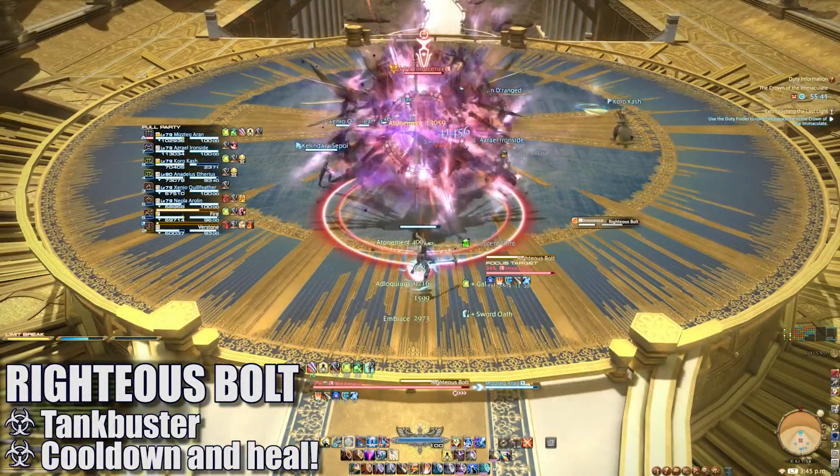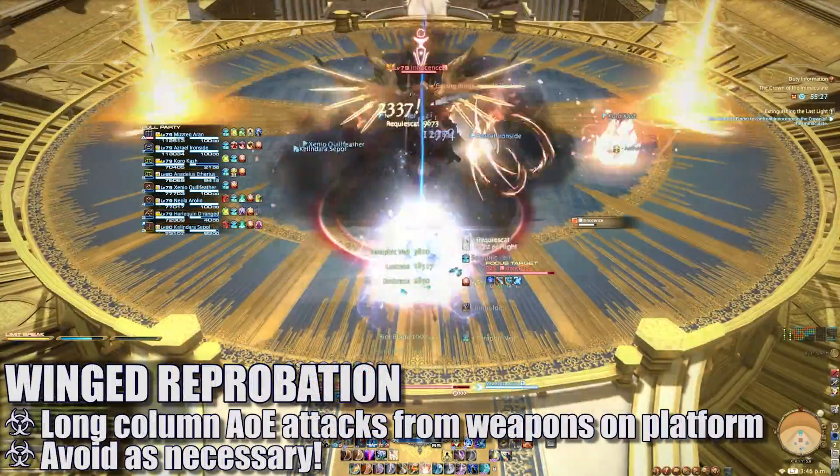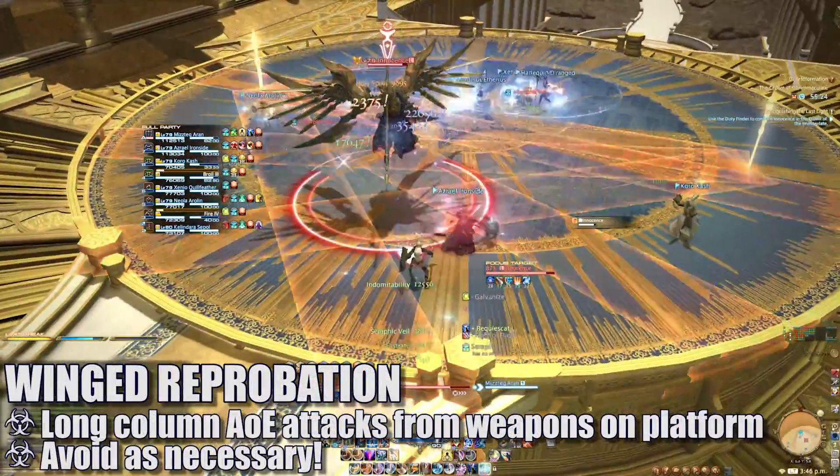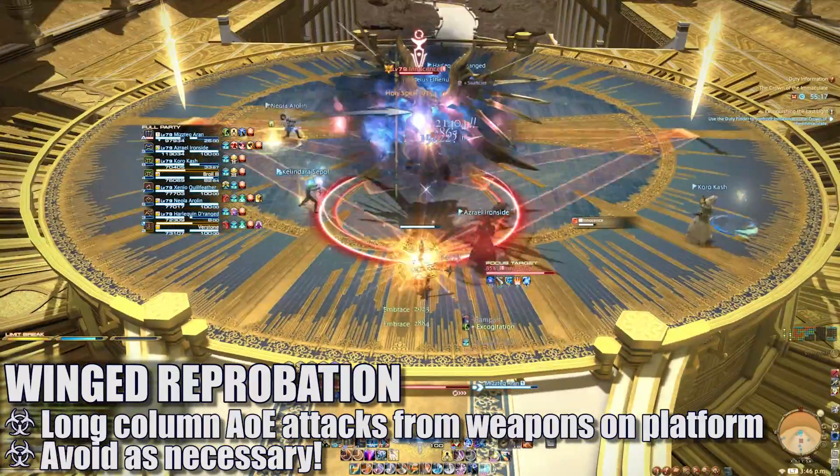Righteous Bolt is a heavy-hitting tankbuster — cooldown and heal through this as necessary. The first Winged Reprobation cast will call down two weapons onto the platform that will throw out multiple column AoE attacks in set patterns. Move out of each as necessary.